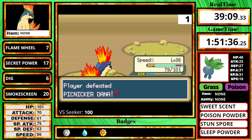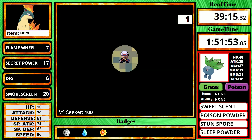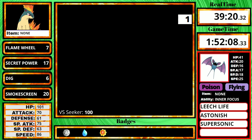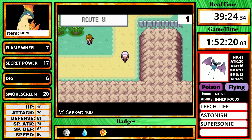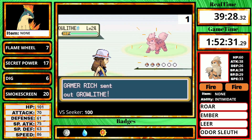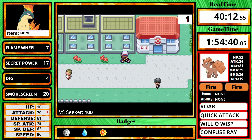After defeating the final trainer at the end of Rock Tunnel, Quilava tries to evolve and I say nope. One problem with running a Pokemon that can evolve — if you're not holding an Everstone, you're constantly going to have to mash B after every level. I have it set to Turbo but it's still kind of annoying. Plus in this game you don't get the Everstone unless you catch 20 Pokemon, which I am not going to do.